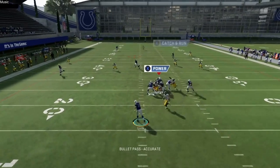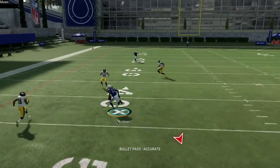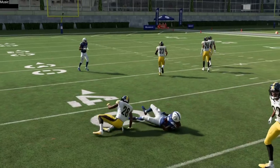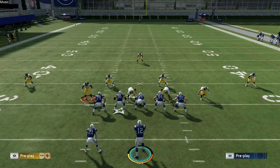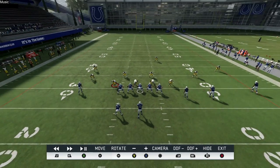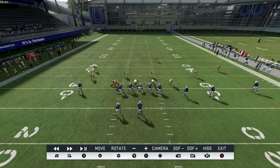That C route breaks across so late that the opponent's eyes have already been focused on everything underneath. It's good against man coverage, especially if you have a player who's really good at running that C route — he's going to get open every single time. It's just a matter of if he's fast enough, you have time in the pocket, and his route running is good enough.